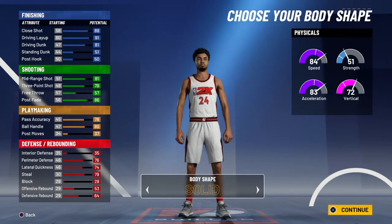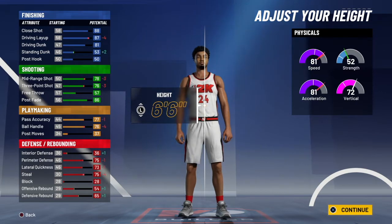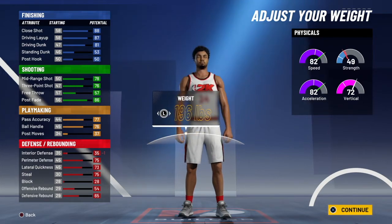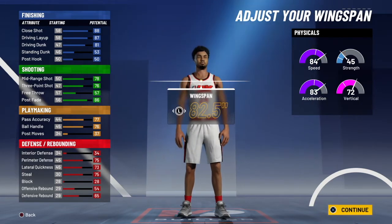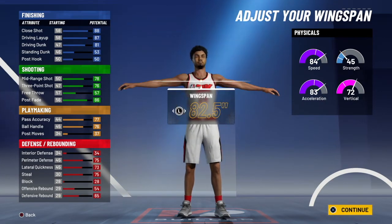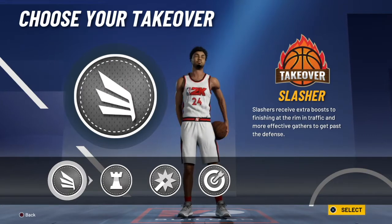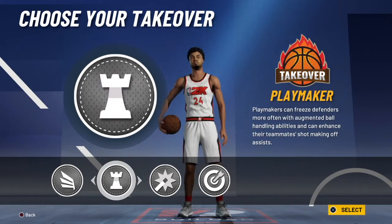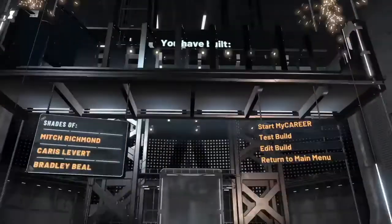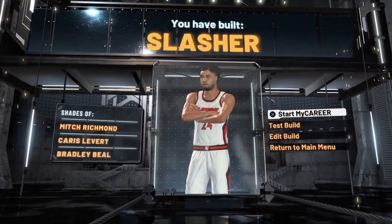For his body shape, you're gonna want to go to defined — I think that's the best one. For height, Kobe Bryant is 6'6". For weight, he was around 215-220, but in 2K you're gonna want to minimize his weight just because you get more speed that way. His wingspan you can do whatever you want, but in my opinion just leave it. For takeover, Kobe Bryant is a shot creator, but you can go with anyone — slasher or shooter. I don't really recommend playmaking, but Kobe's a shot creator.